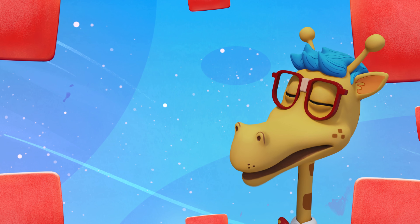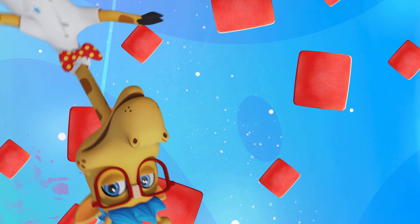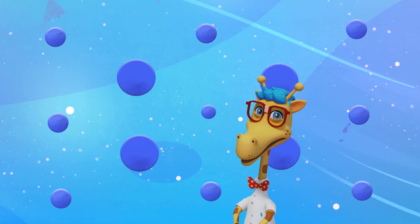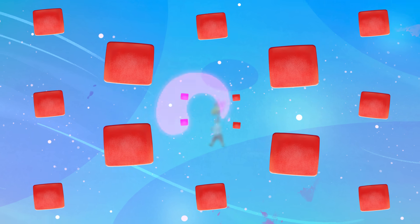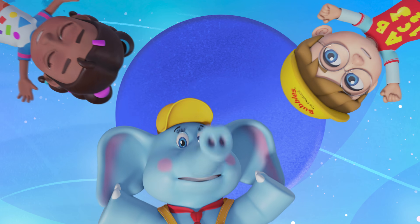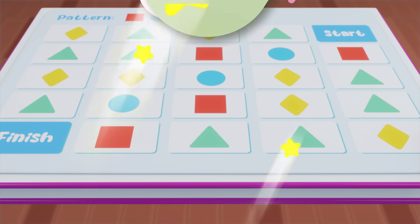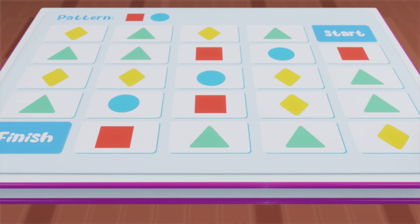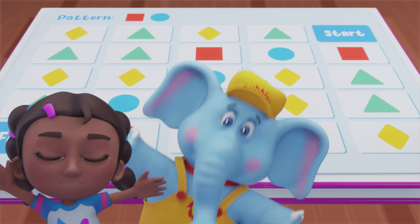Now let's try mixing shapes and colors. Red square. Blue circle. Red square. It's your turn again to take a guess. Can you tell me what comes next? Blue circle. That's right. You're amazing. Patterns, they repeat, repeat, repeat.